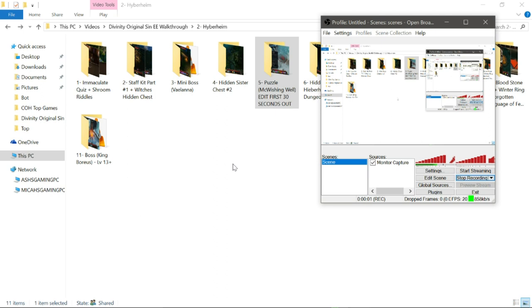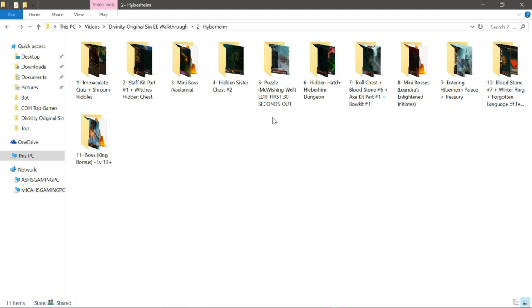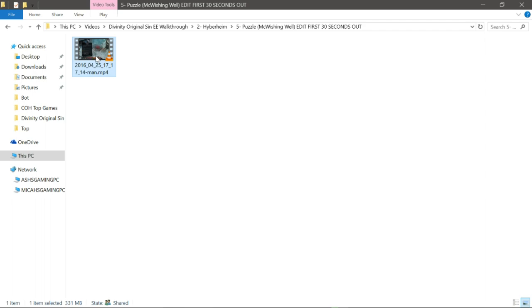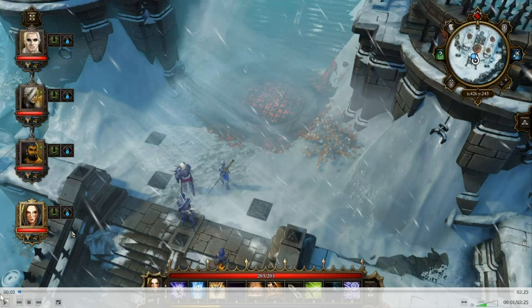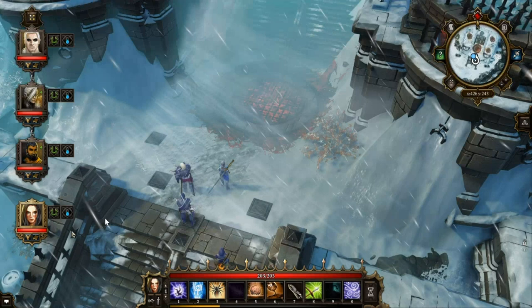We're back with the puzzle around the McWishing Wells in Heiberheim. To get to this area you're going to have to fight a Shambling Oak. This fight should not be hard because you should just use the wand that you get from the Immaculate a ways back — it's a one-time use. You zap the Shambling Oak and it dies.